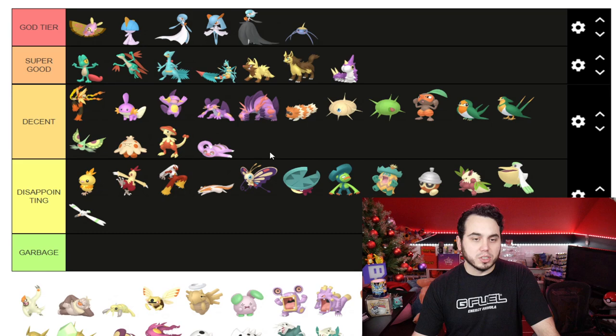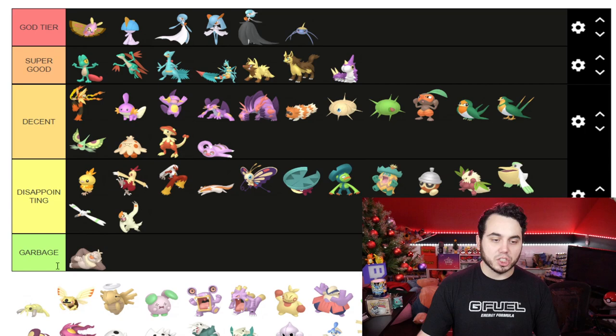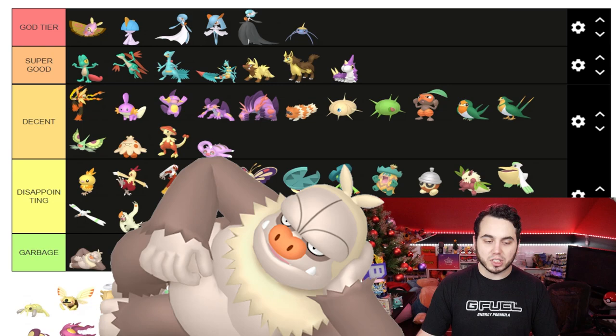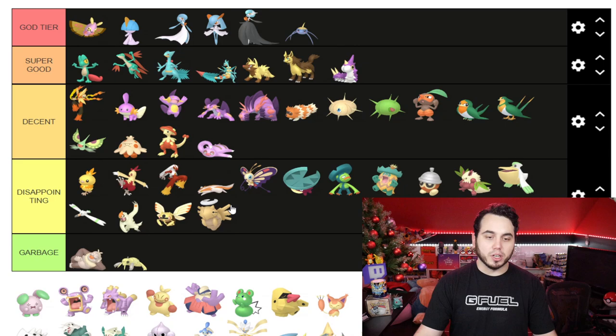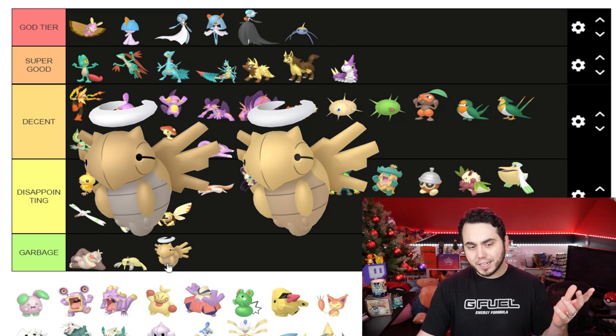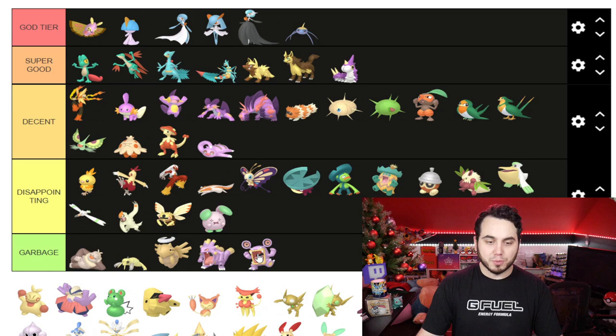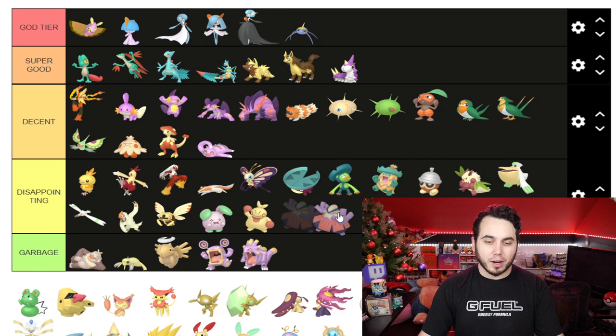Slakoth I'm putting into Decent — kind of another one of those pink ones. Vigoroth goes into Disappointing, and Slaking goes into our first Garbage tier. I really think Slaking's Shiny is super lackluster. Ninjask is Disappointing. Nincada is kind of Garbage. Shedinja is going into Garbage — it doesn't even look Shiny in the sprite and it's so frustrating how good it could have been. Whismur is Disappointing, and I do not like Loudred and Exploud's Shinies — they should have kept the green from Whismur.